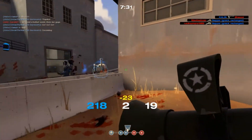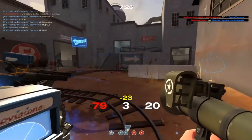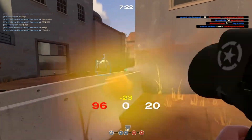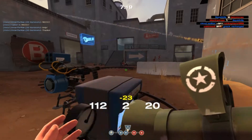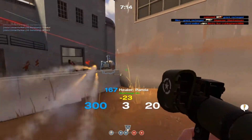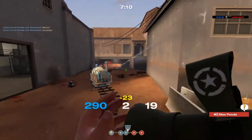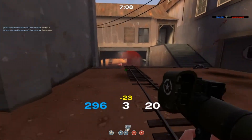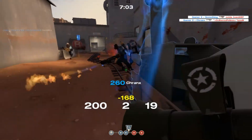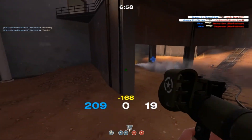That's really why projectile speed doesn't matter for soldier unless you're going for direct hits. The Direct Hit has fast enough projectile speed where it's rocket-onto-player for that super amount of damage. Next, let's talk about kill times. If I'm firing my default rocket launcher at a heavy and not getting direct hits — just splash damage landing about two feet away — I'm getting maybe 60 damage per rocket.